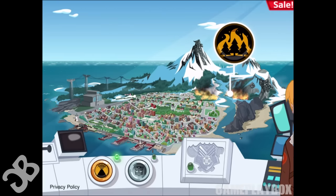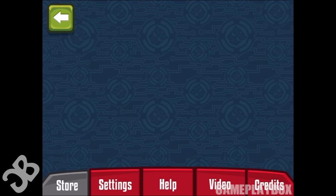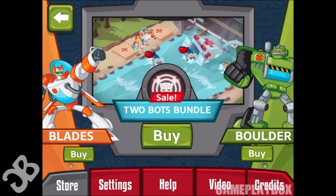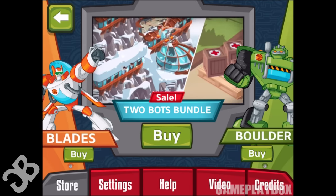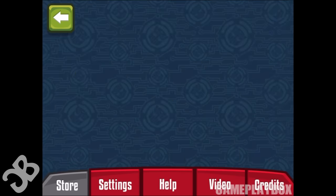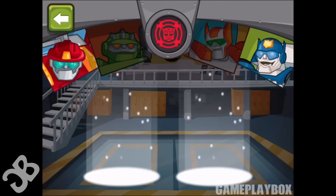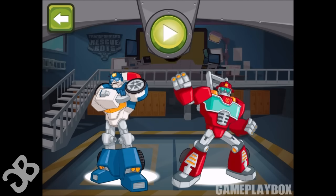Forest wildfire! Choose which bots you want on our team! Call in Blades to help — he comes with an airlift and awesome hook abilities featured in two new mini-games! Heatwave! We've got everyone we need for this mission! Press play to go!